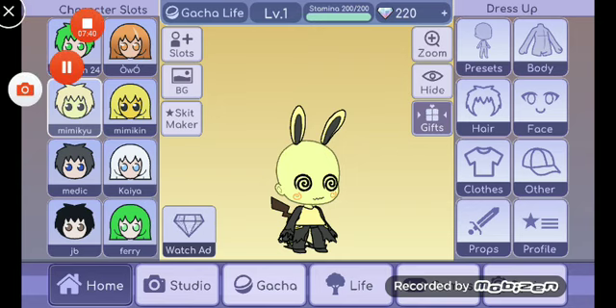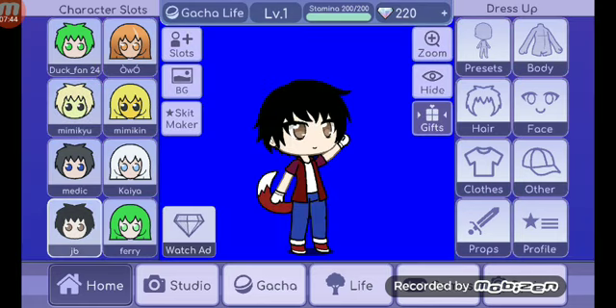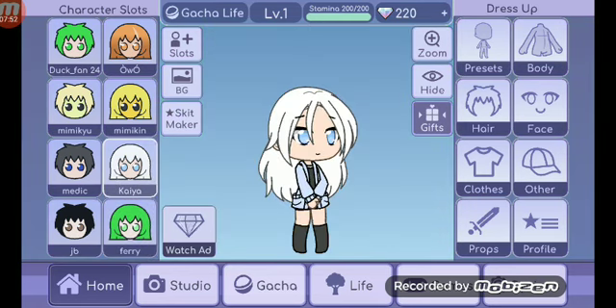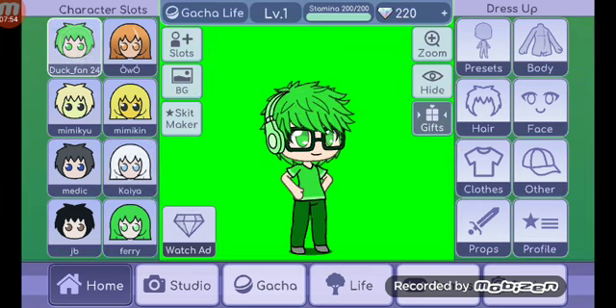So yeah JB, I hope you - oh yeah right here, I made you. I made fairy, I tried my best. Oh so here's Kaya - she has a crush on this guy. Can't judge him. Anyways, bye bye.